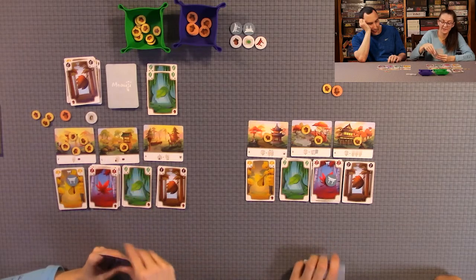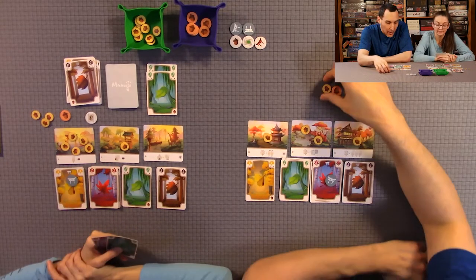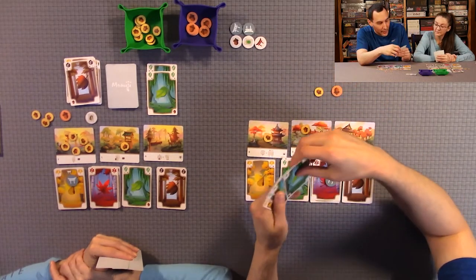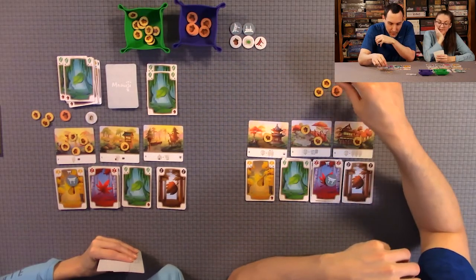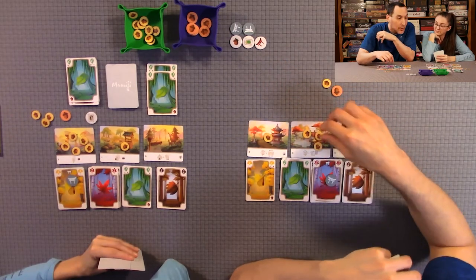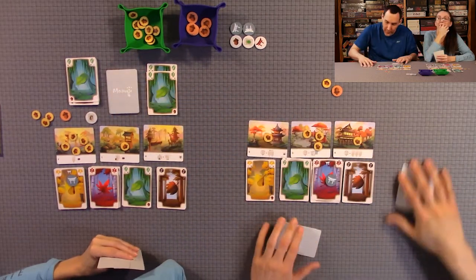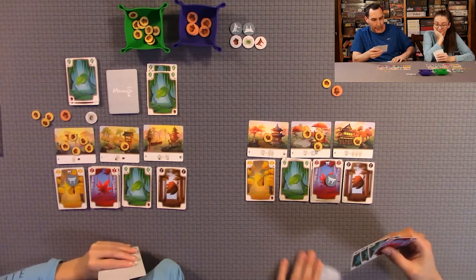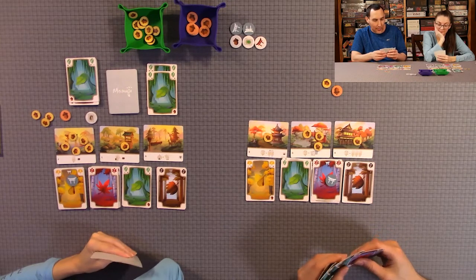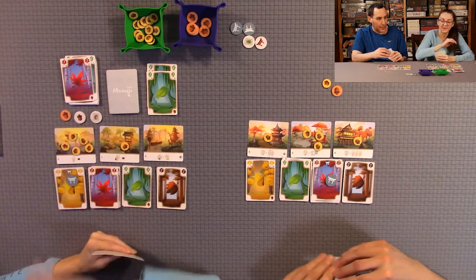A player plays a one, then two twos. Another player discards two cards to get an acorn, then activates the landscape ability to draw four cards, keep three, and discard one. Another player activates an objective, hoping to end up with the most acorns at end of game.